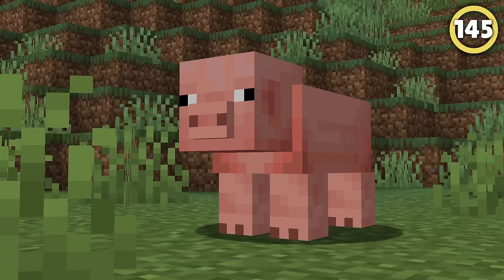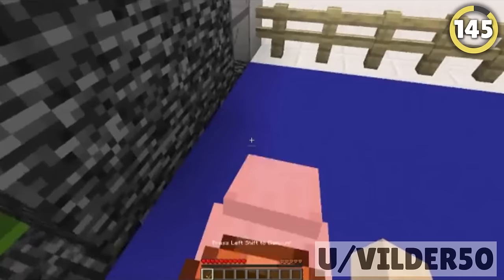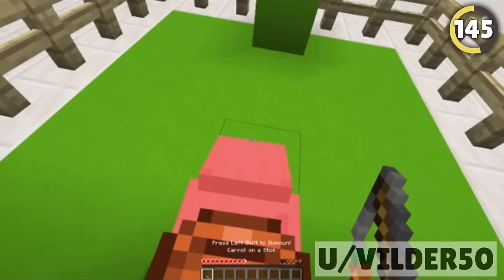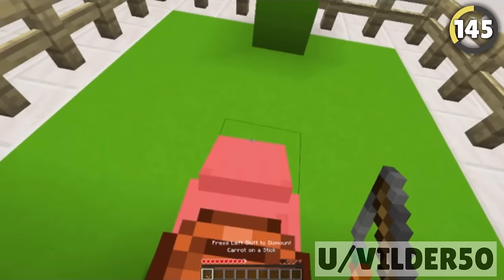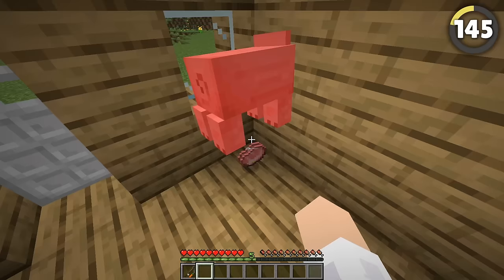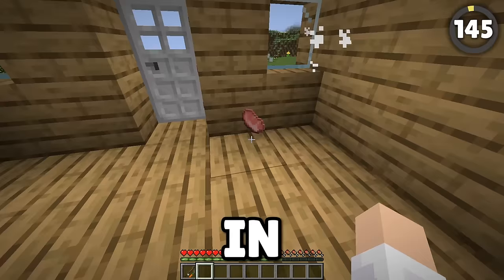This pig can walk through walls. If you ride a pig up to the wall of the base and then get off it, you can hit the pig, and the brief damage reaction will nudge the pig a tiny bit into the wall. Quickly ride the pig, and it will continue going forward, letting you ride right through the wall. Don't worry about punching your pig — just means free bacon in your friend's house.